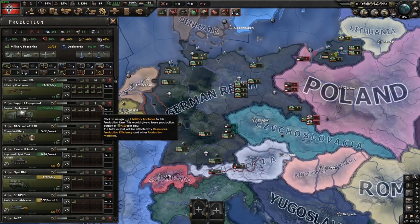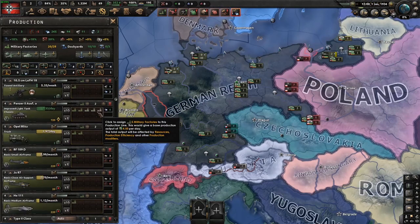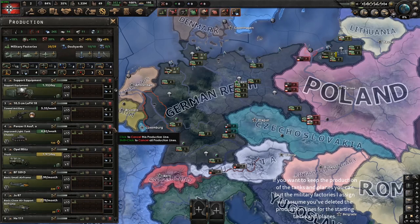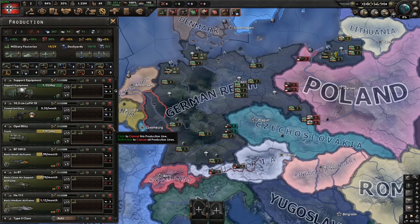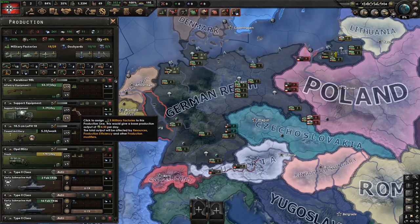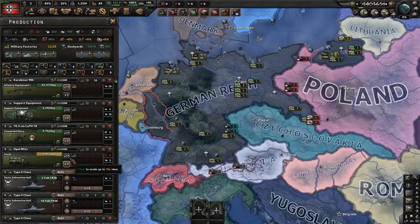Next is your military production. First, what I personally do is delete a production line — press this button and then press enter. For the military factory allocation, put 10 factories on guns. I would press the times-five button so each square becomes equivalent to five factories, so you can produce more stuff.